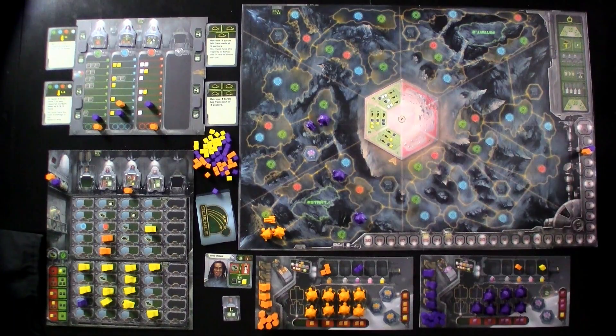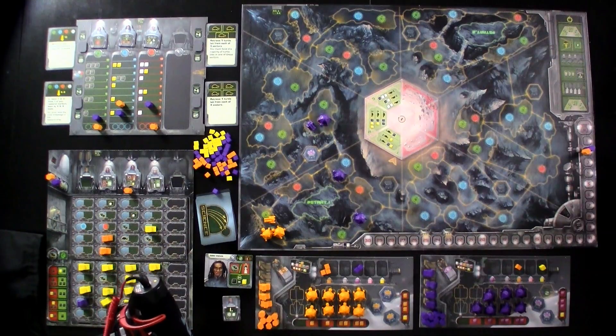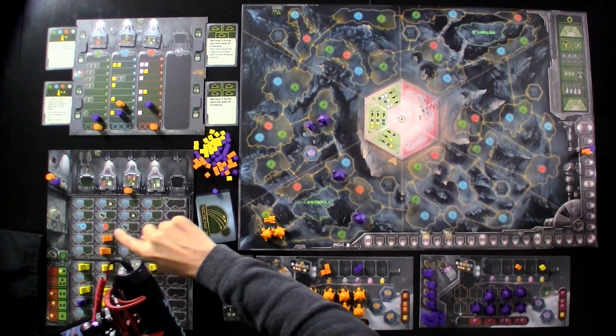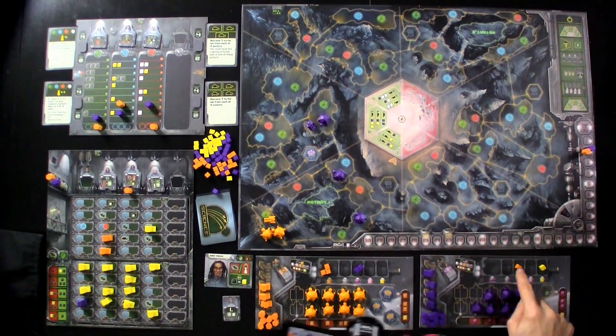That was my turn and now I'm flush. I've got enough that I could go ahead and get that commander. Jen's not happy, because here's the deal: what Jen was waiting for was she was going to do an action, I was going to do an action, and then with only one left, Jen thought she was going to get that last commander — because she was the only one who had resources. But I've refilled myself.